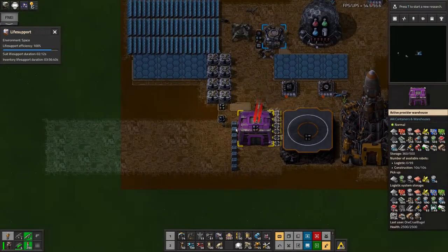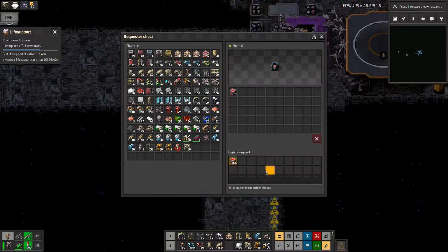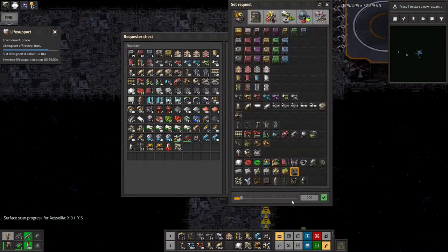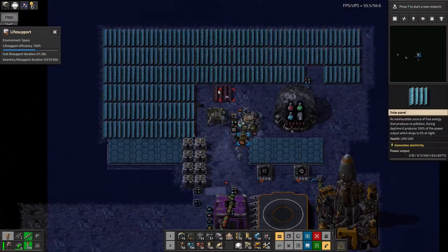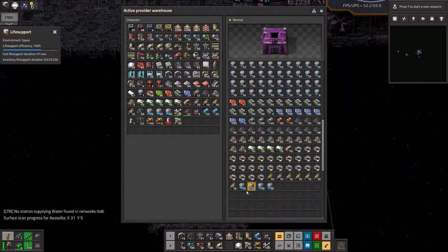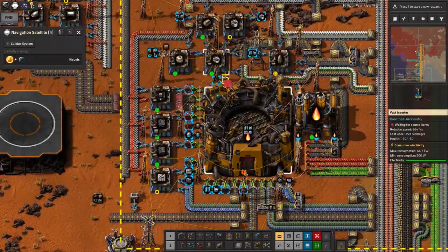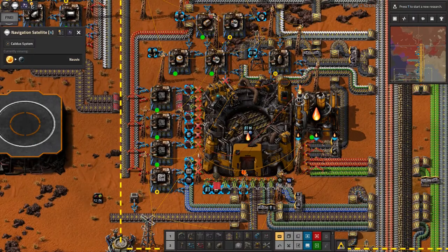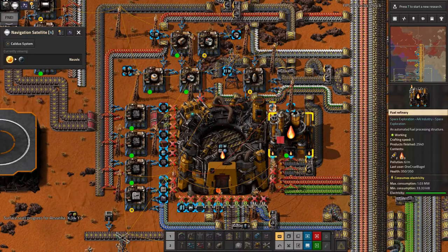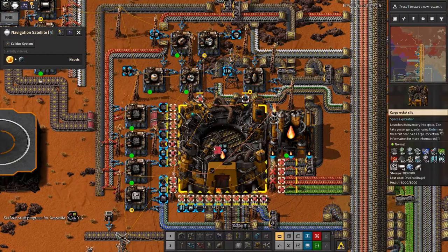The robots are immediately starting to unload everything into these chests - nice. We've also got vulcanite blocks that are going to be needed. I just realized I forgot to remove all of these items from the rocket silo, so I'm going to end up with a very full rocket silo if I don't do it now. I don't want to start filling up with all of this stuff, but I also don't want to build a rocket because that would just be a waste of parts.